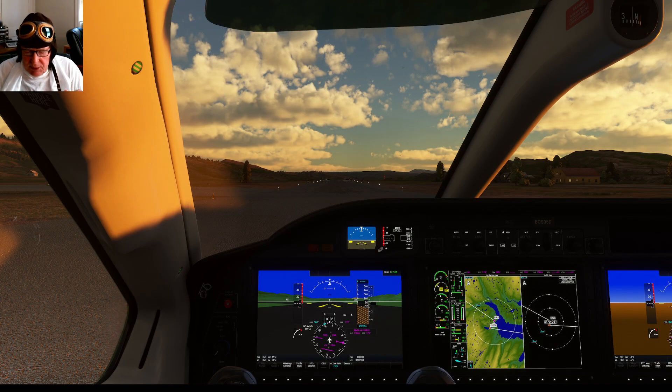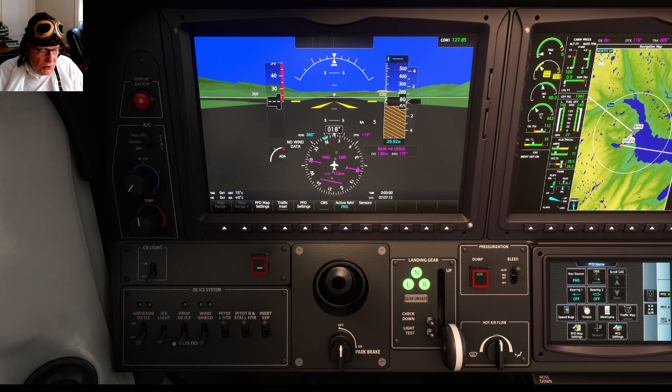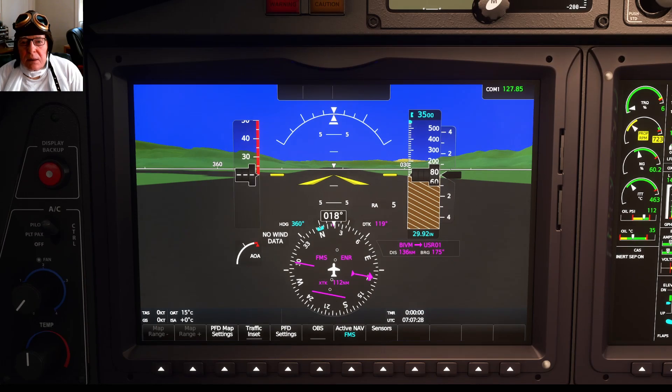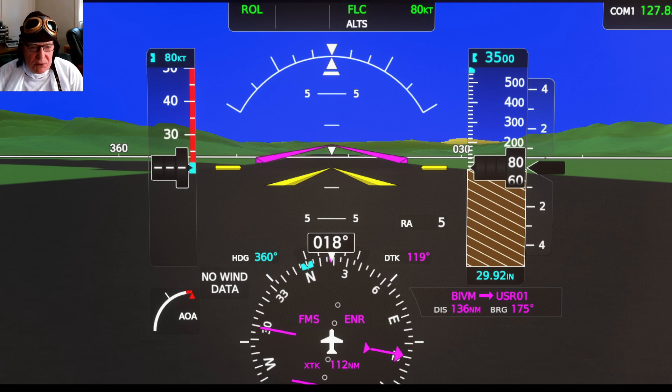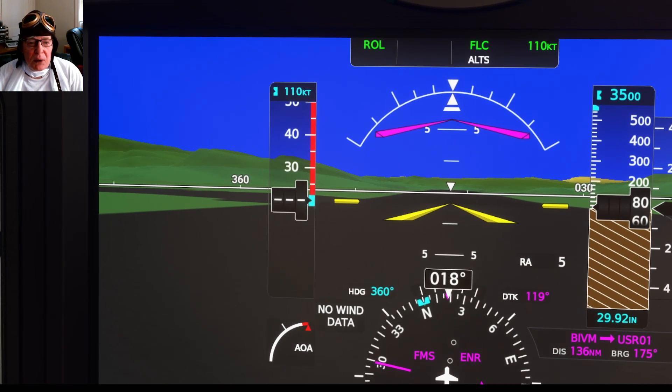Let's do a little housekeeping here. Let me turn some panel lights on so you can see — it's just a little dark in here. The first thing we want to do is on autopilot: let's set our altitude to 3,500 feet. Set our flight level change speed to 124 knots.